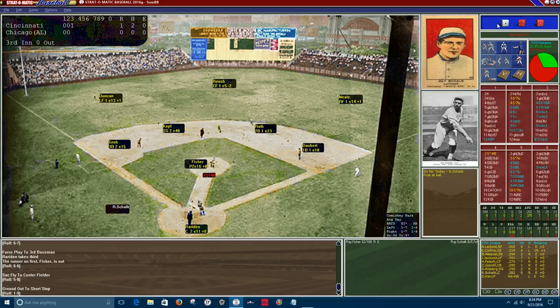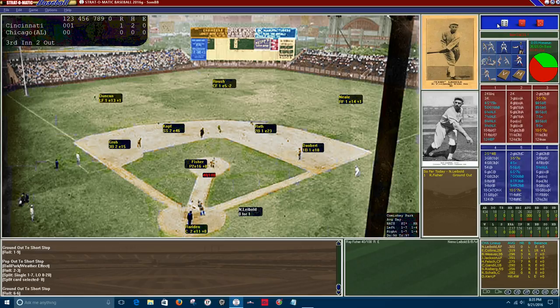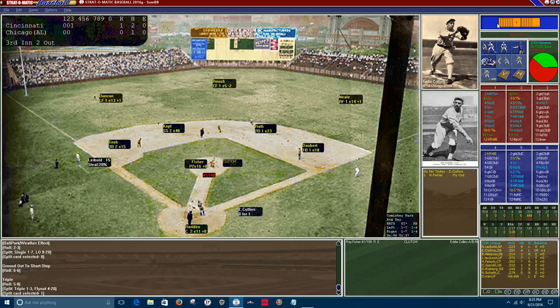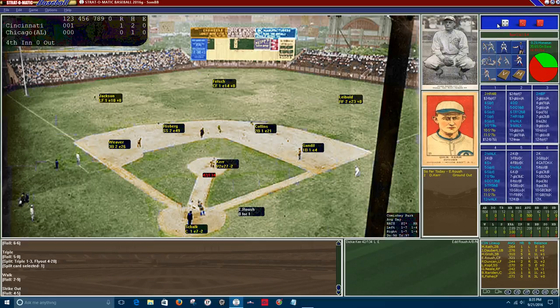Cincinnati one, Chicago nothing. Bottom of the third: Ray Schalk lines out to Kopf at short, first out. Dickie Kerr grounds out to Kopf, second out. Leibold hits a clean triple — that's off the pitcher card — putting the tying run at third. Eddie Collins gets walked, so you've got runners at the corners with two men out. Can the Reds get out of the inning? Yes — it's a strikeout. Cincinnati Reds one, Chicago White Sox nothing.